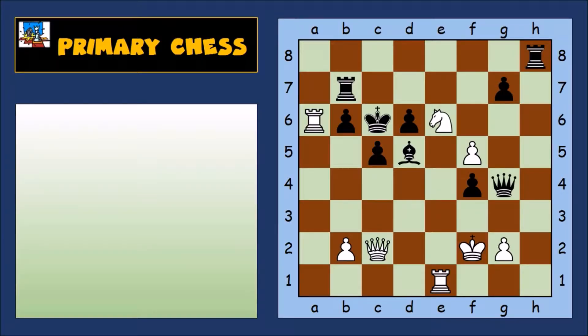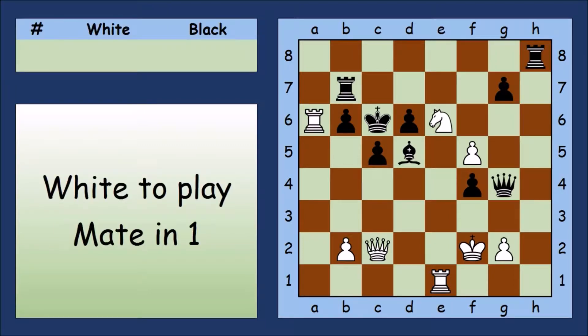Let's have a look at the answers to these puzzles. First let's tackle the easy one. It's white to move and give checkmate right now.